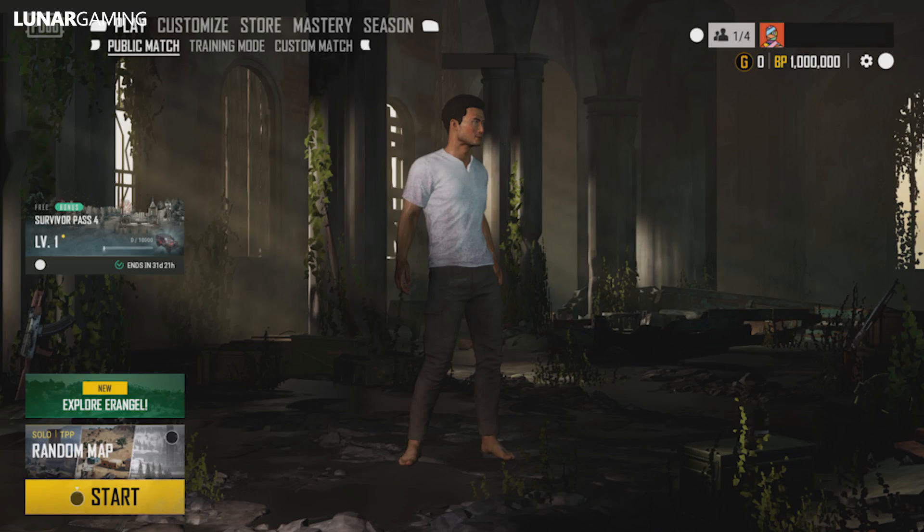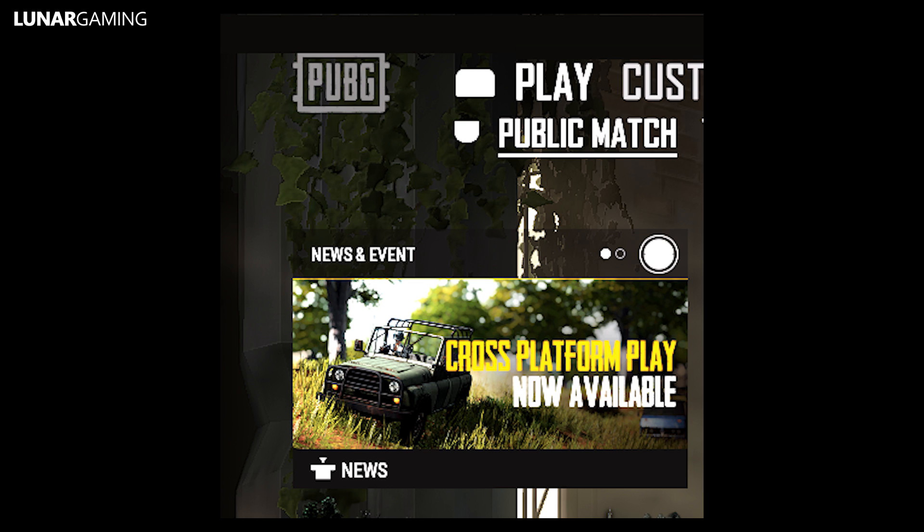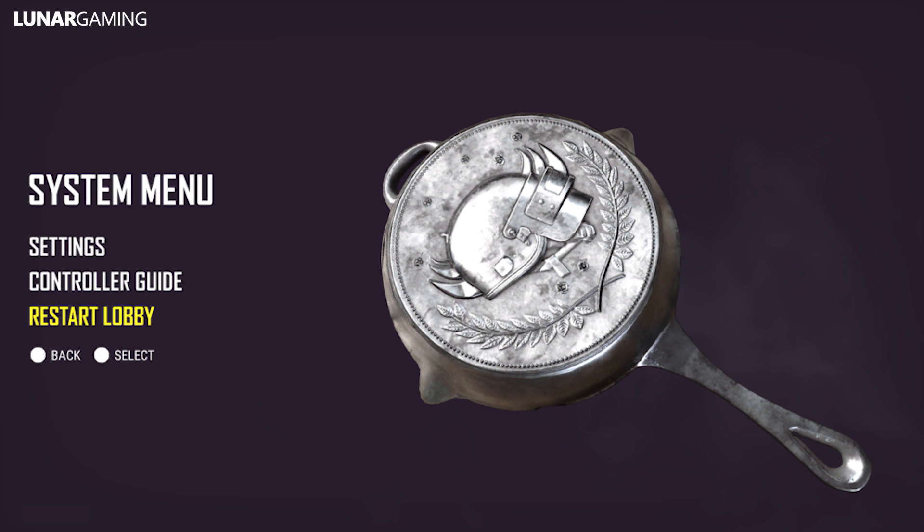The main lobby screen will change similar to PC — tap LB/RB or L3/R3 to move around the menu tabs, and LT/RT or L2/R2 to move around the lower tabs. The UI and customized menu has been made more console-friendly. Store and My Items have been merged into a utility tab, and a news and events banner has been added where players can find PUBG news in the lobby. Settings, controller guide, and restart lobby have been merged under the system menu.